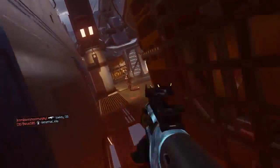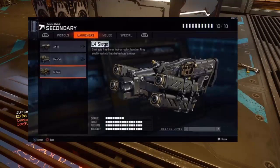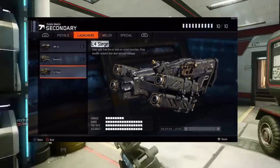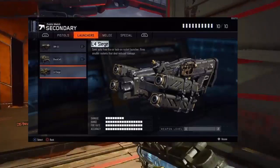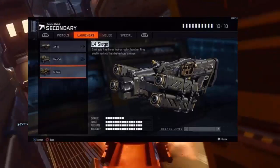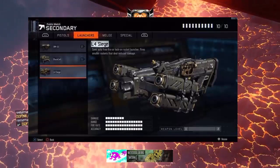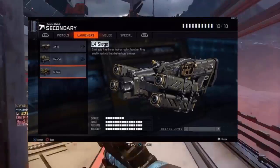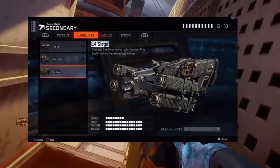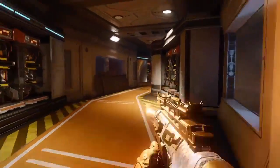We have a brand new launcher called the L4 Siege, and it's super gnarly. It has four different ways to shoot — semi-auto fire, free fire, or lock-on — firing smaller rockets that deal reduced damage. This would be more for killing players rather than shooting down scorestreaks, which is pretty cool.